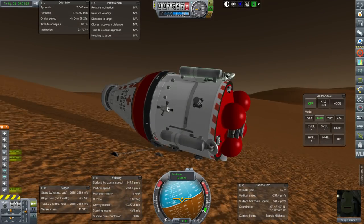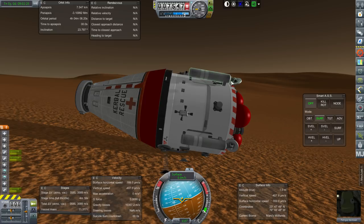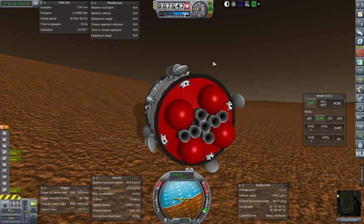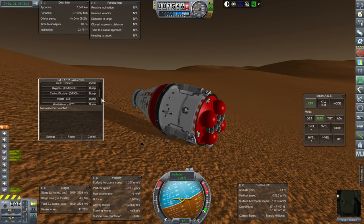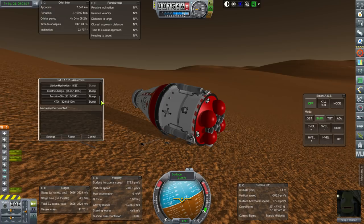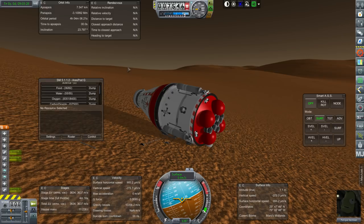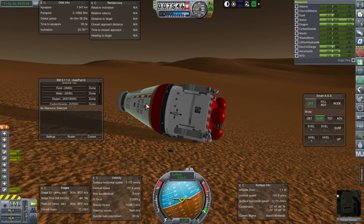The thing about the landing struts is if we get rid of them, we're probably going to have to launch with hack gravity on just so I can balance on the bottom here. Every time I try and dump the waste water and lithium hydroxide, it goes overboard, and then it does that sound issue. I'm going to go away from the craft and come back in order to fix that sound issue.